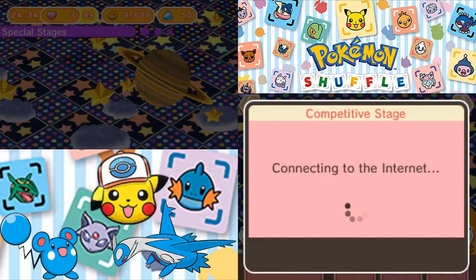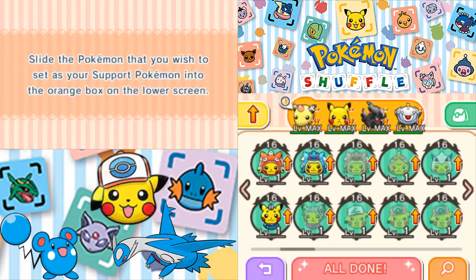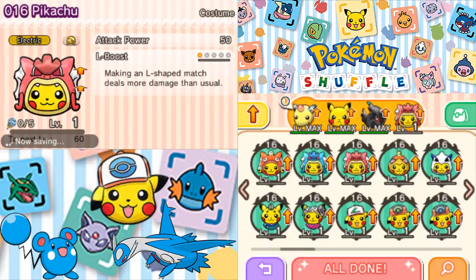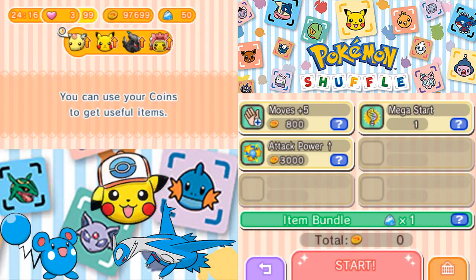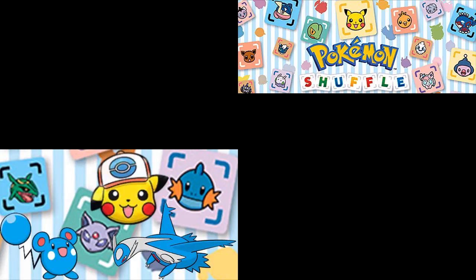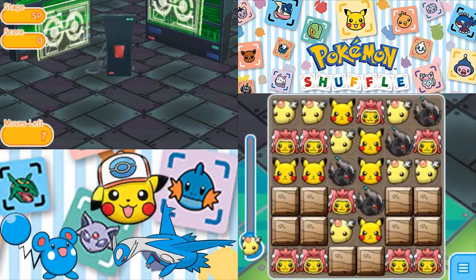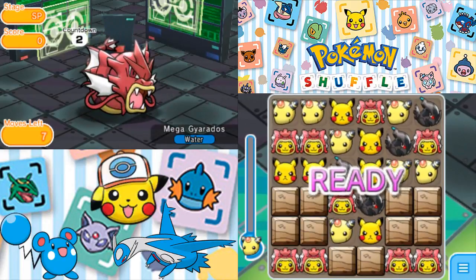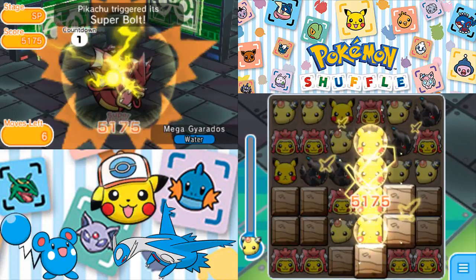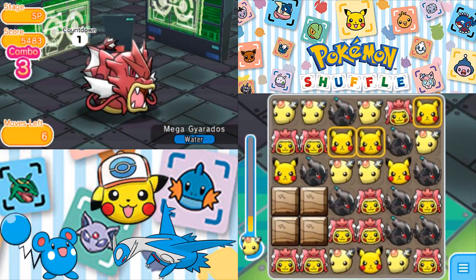I'm going to try this again. I'm going to do it itemless, but I'm going to try it with the Shiny Gyarados Pikachu. Let's see how that goes. Goodbye, Magnezone. And in all fairness, since you can't use Shiny Gyarados — which I feel like being able to use Shiny Gyarados would have definitely made sense for this competition — I don't know why they made it so you can't. Okay, so Pikachu is going to come through for us this time in the beginning. That's kind of nice.